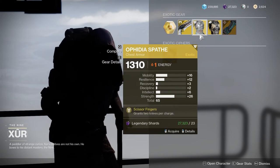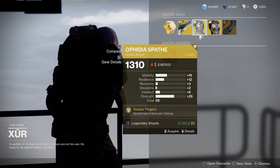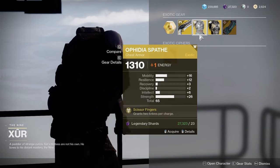Phidia Spaeth — two knives per charge on your Hunter. A pretty decent roll. That's not bad. I would definitely pick that up.